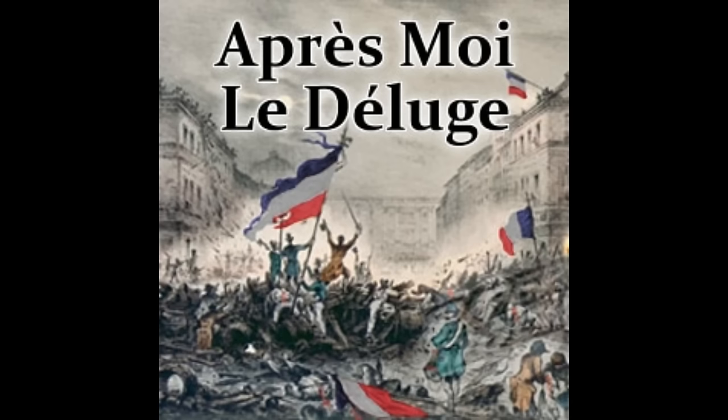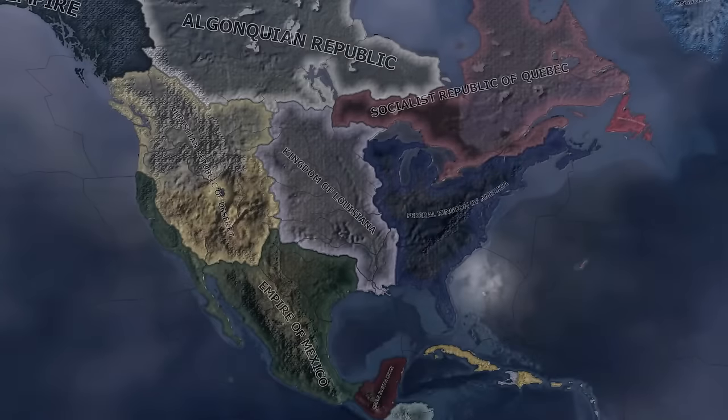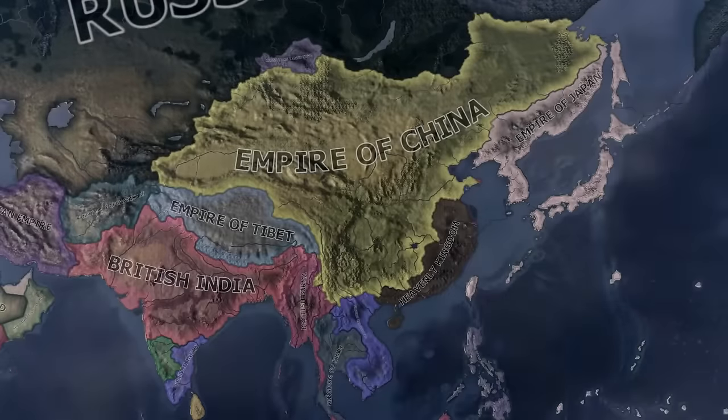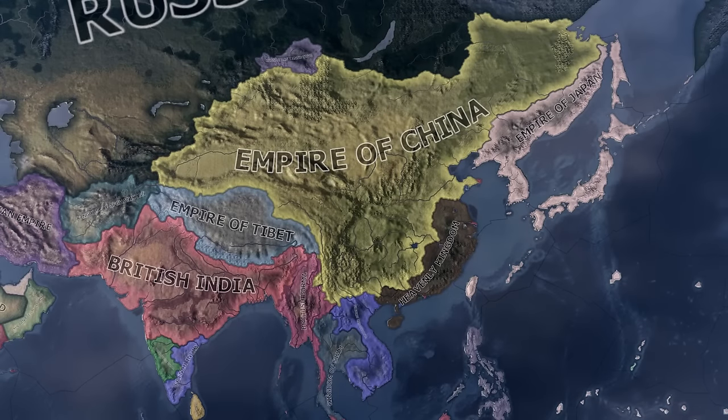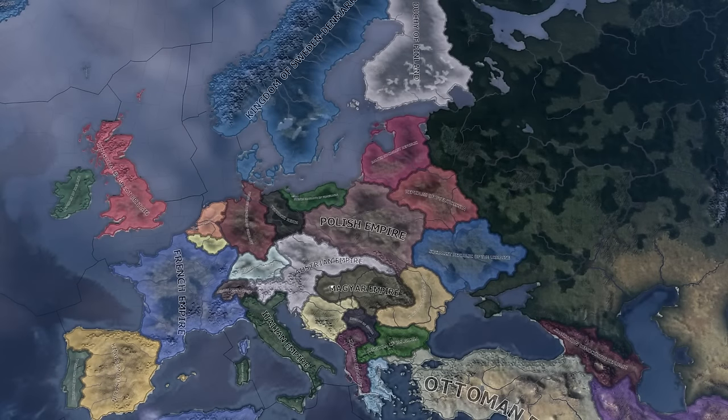Deluge, or Oppress Moïla Deluge, is an alternate history mod that asks the question: what if Napoleon won? The mod sees old empires such as the Ottomans, the Qing Dynasty, and the Russian Empire still around in the 1930s. And although unrealistic, this used to be a very popular mod back in the day. However, this mod has long been abandoned, with the creator seemingly moved on to other projects.